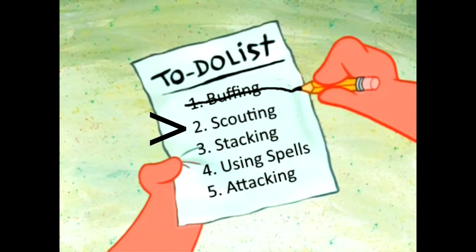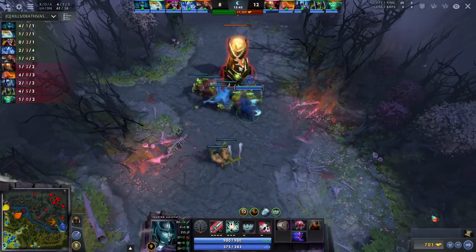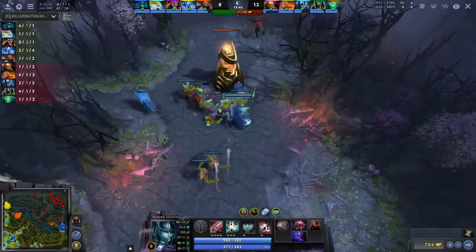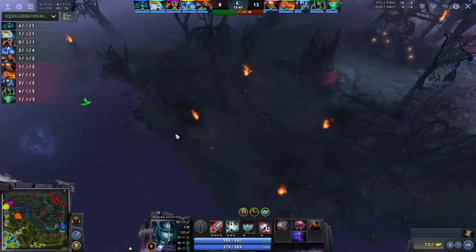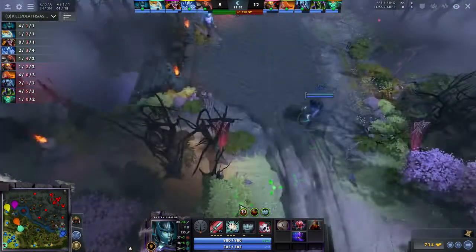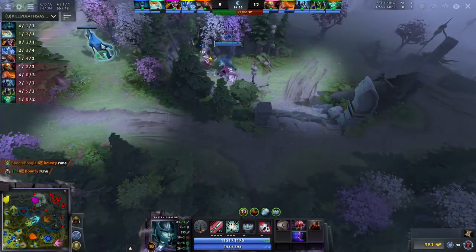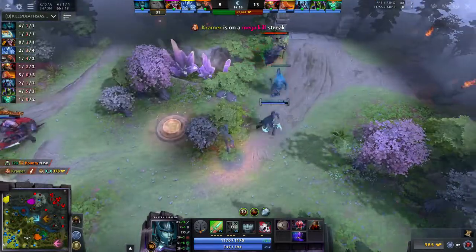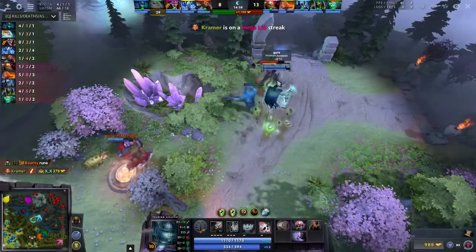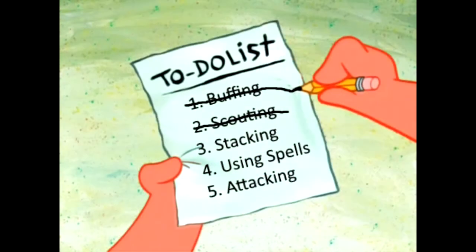Number two is scouting. Scouting is a super important thing to do with your Helm of Dominator. The dominated creep is basically a moving ward that you can use to scout incoming ganks, check hiding spots, scout Roshan, or see if enemies are defending when you're pushing a tower. It's just a super good scouting tool.